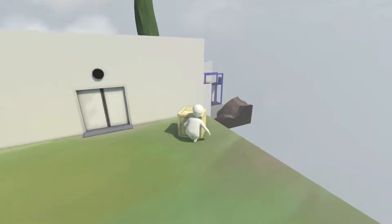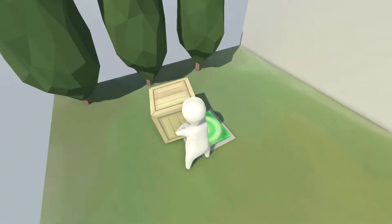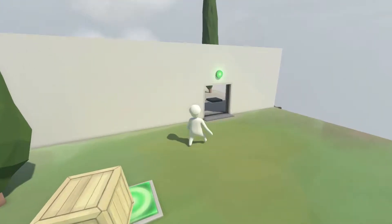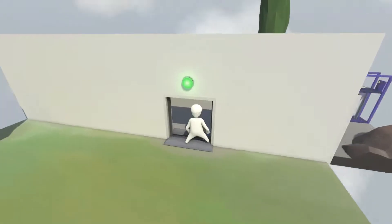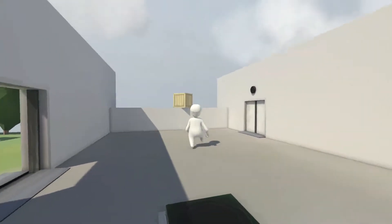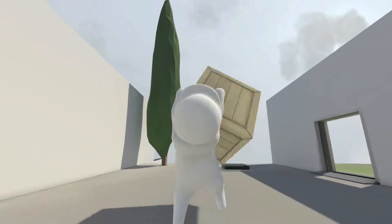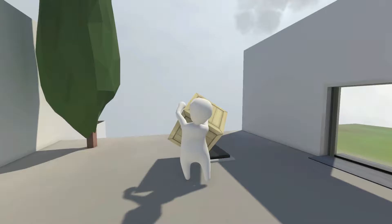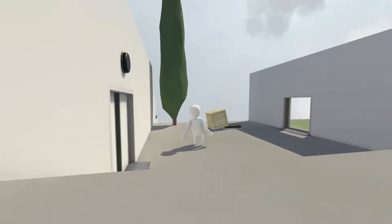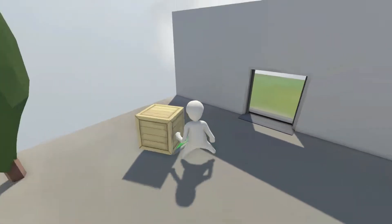Alright, put the box on the button - that's not hard to do. Nailed it! Can't get through the door though. Did you see that jump grab? That was the best jump grab I've ever done. You little box, get on there - there we go. Easy peasy.